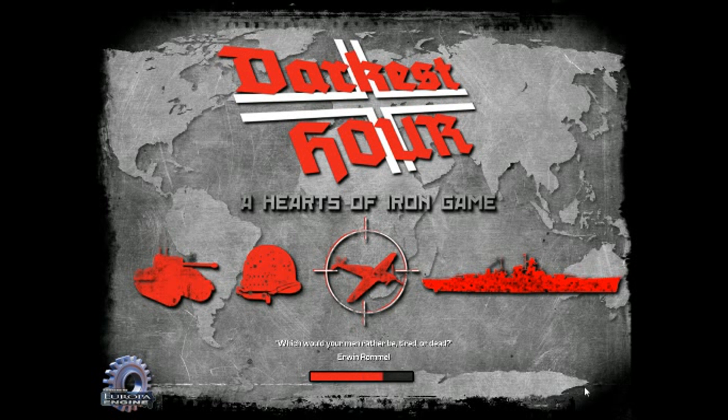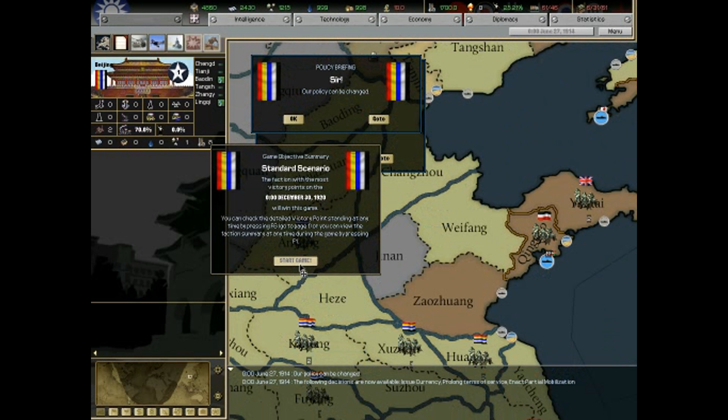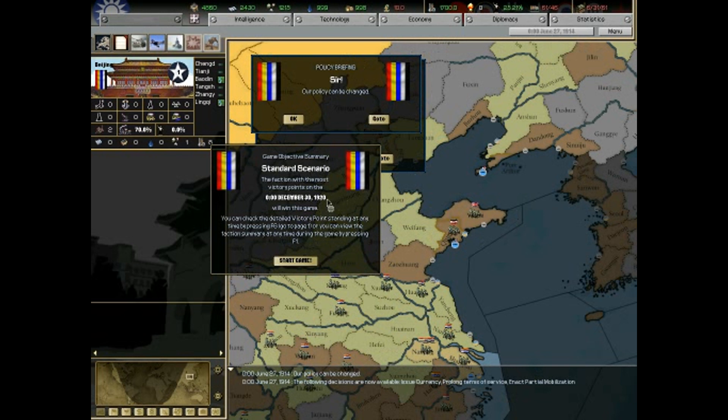The one thing I don't like about it, though, is you can't really play beyond World War 1 — once it ends, the game ends. As you can see here, the game ends on December 30th of 1920. So we gotta complete whatever we're gonna complete within that time limit. And we gotta choose a side — either the Triple Entente or the Central Powers.